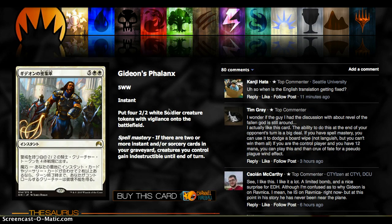Gideon's Phalanx is 7 mana for an instant that gives you four 2/2 Vigilant Soldiers, and they are indestructible until end of turn with Spell Mastery. The reason it's so awesome is you can cast it at the end of your opponent's turn even if they're wrathing — the creatures are indestructible so your opponent can't deal with them. The fact that it's an instant is the main thing. It's a very nice finisher, super awesome in Limited, and works well in token-related decks. In Commander, the indestructible element is great for a push-through swing or a defensive-then-forward swing.